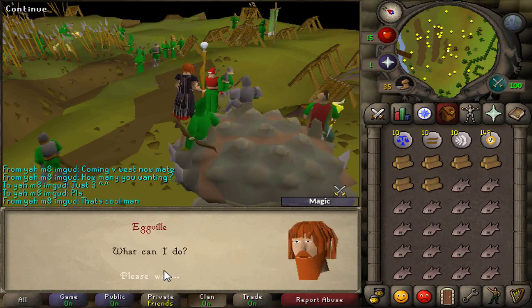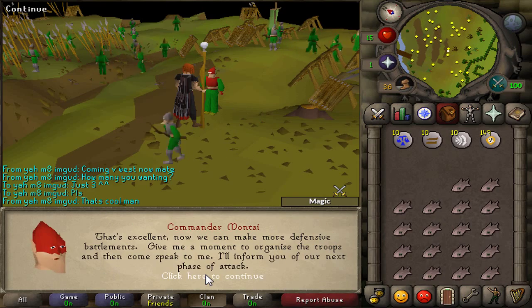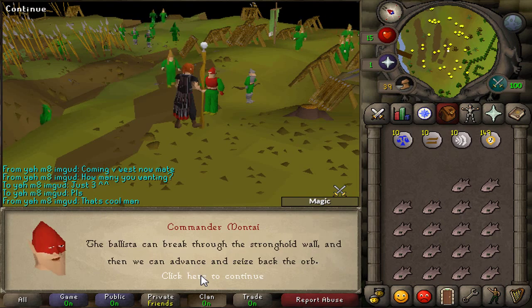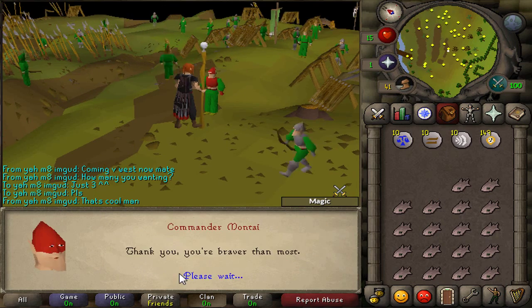Once he guides you out, head slightly north and talk to Commander Montai - make sure you have your logs with you. He'll ask you to gather some logs in order to fix his weapon; you should already have it in your inventory and all you have to do is talk to him again. He'll then tell you he needs a moment to organise his troops - just talk to him again immediately and then you can progress.